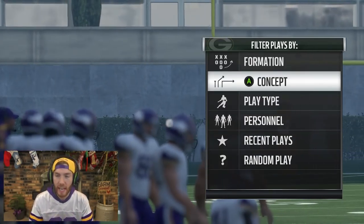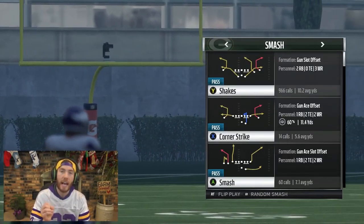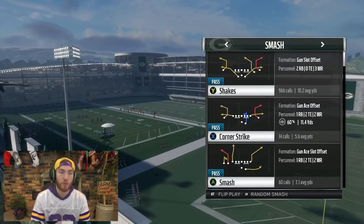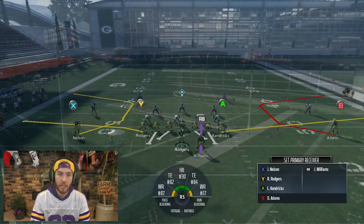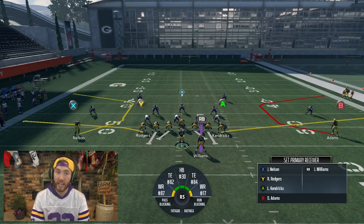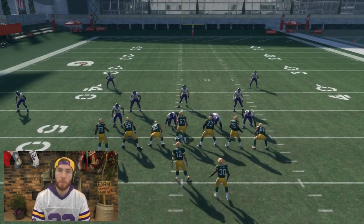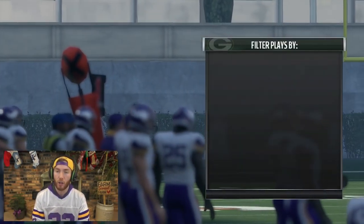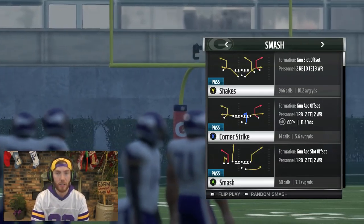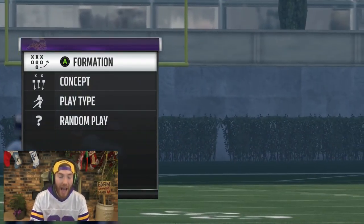What we will be looking at is the smash concept — specifically the C-route. Not just any C-route though. Not a short C-route that breaks about 10 yards past the line of scrimmage. What we want is a 14 to 15 yard breaking C-route — a longer developing C-route. The play I love to call is 'Shakes,' with almost a thousand play calls over 10 yards against 91 zone.